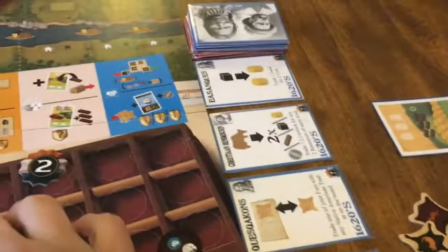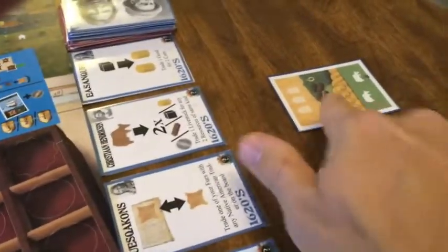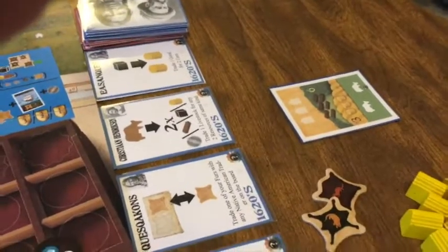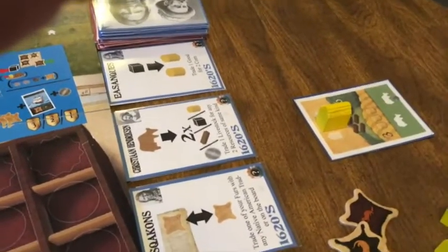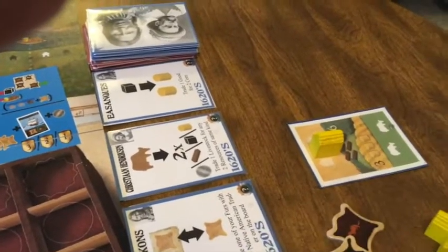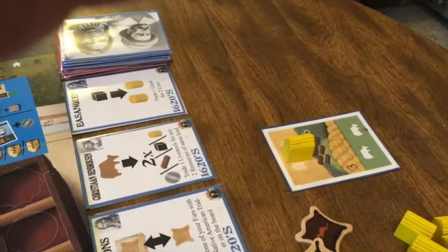The next time the dummy player has a land action, they see they already have a land card. So instead of taking land, they simply build a house on it. It doesn't matter how many — just build a house on land, and now this land is finished.